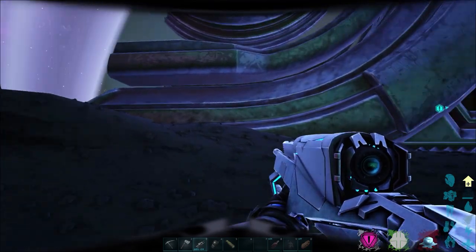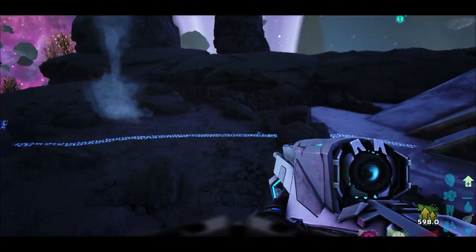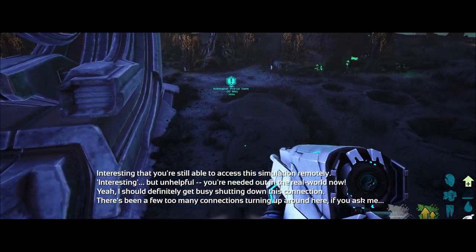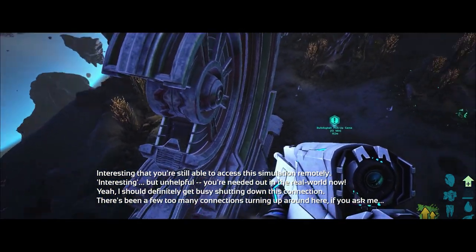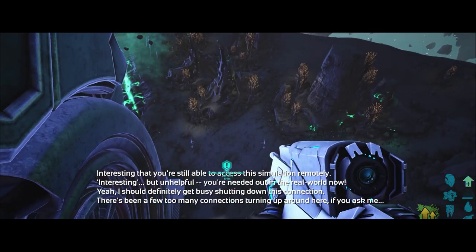I am looking forward to Genesis Part 2 and it's out very soon. There we go — just triggered it. In-game dialogue: 'Interesting that you're still able to access this simulation remotely. Interesting but unhelpful. You're needed out in the real world now.' 'Yeah, I should definitely get busy shutting down this connection. There's been a few too many connections turning up around here if you ask me.'